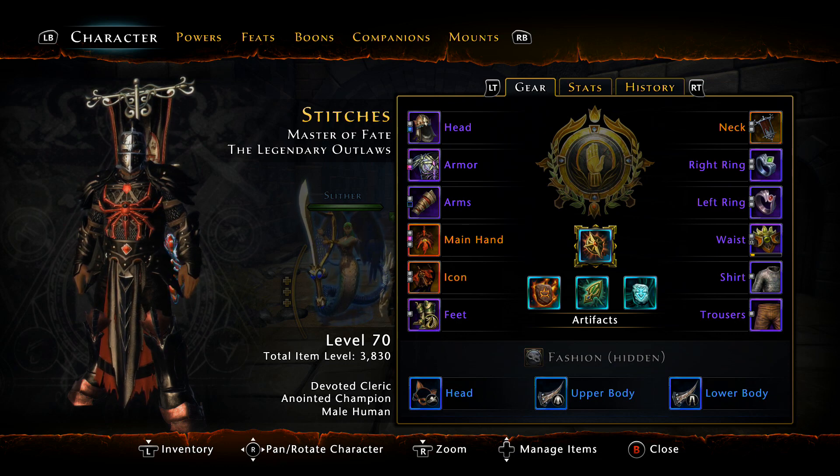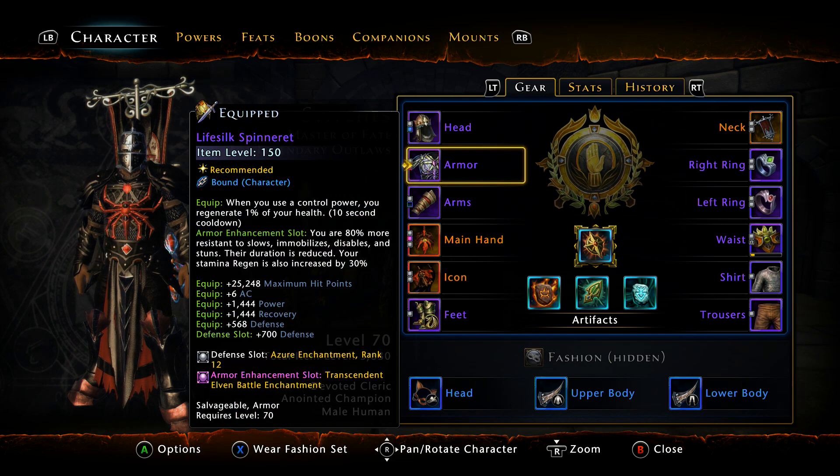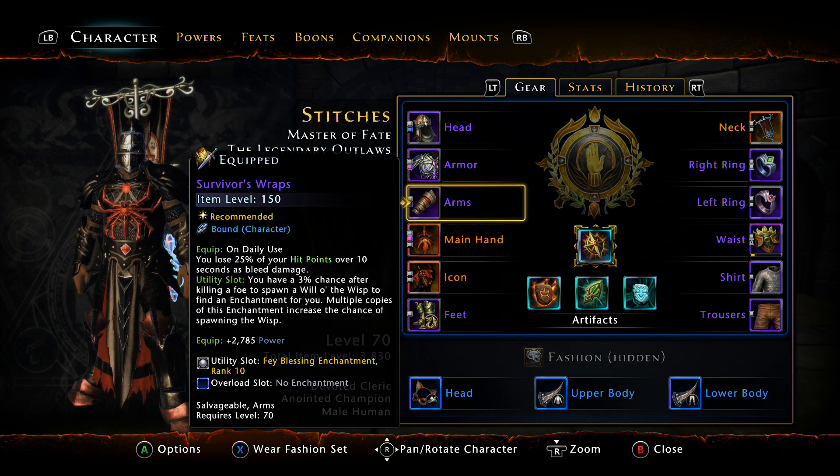My personal preference — I'm not going for relic gear on this character. For your helmet, Harl's Gaze is strictly for the power — almost 2,200 power. The Life Silk Spinnerette is decent with almost 1,500 power and 1,500 recovery. The Survivor's Wraps are interesting — yes, they have almost 3k power, but when you use your AA this will nullify it: on daily use, you lose 25% of your hit points over 10 seconds as bleed. So every time you pop AA, your teammates get it but you personally won't get the benefit.